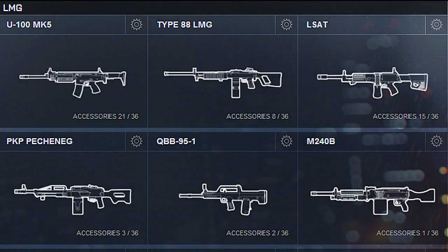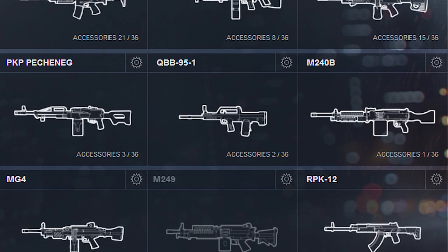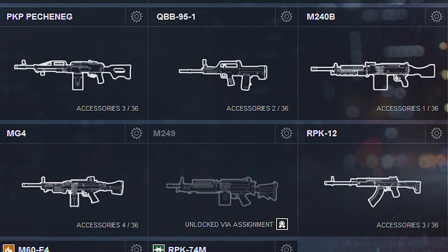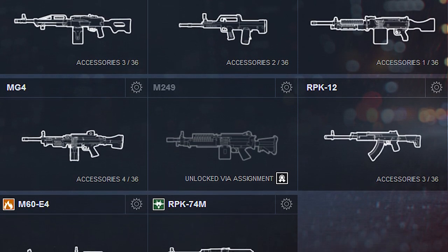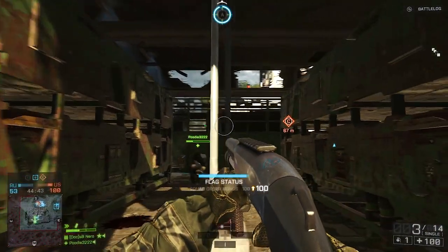Battlefield 4 boasts a total of 11 different kinds of light machine guns to choose from. Just like all other first-person shooter games, you start with one light machine gun, and the more kills and assists you get with that LMG, you can unlock more. The support kit comes with tons of different kinds of gadgets, all serving a different purpose to help your team.